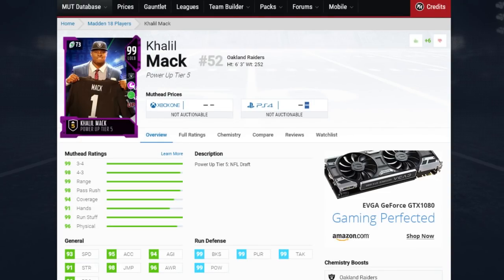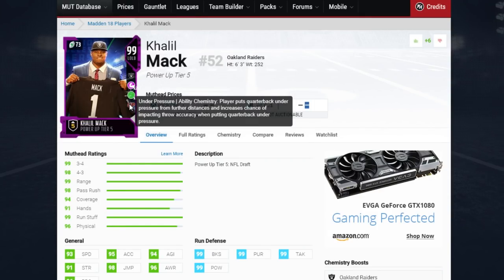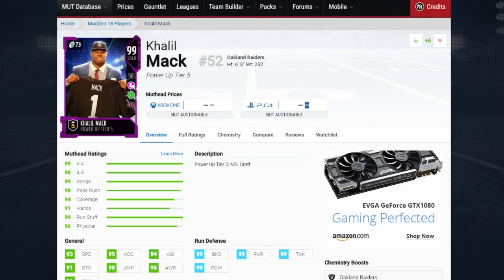Moving on — if you think Joey Bosa is good, take a look at Khalil Mack. In addition to the physical front, he also gets read and react, which will help his zone coverage. He has the under pressure ability, which basically means a player puts the quarterback under pressure from further distances and increases the chance of impacting throw accuracy when putting quarterbacks under pressure — so he can make the quarterback sense pressure from way further and make them throw bad passes.